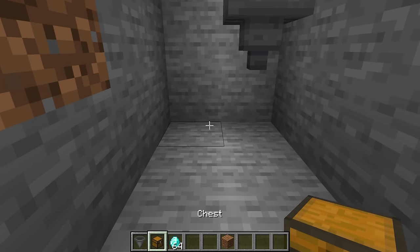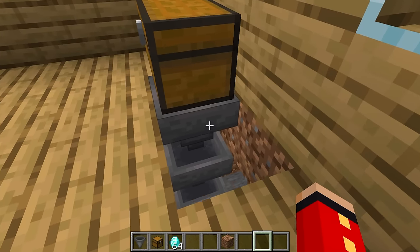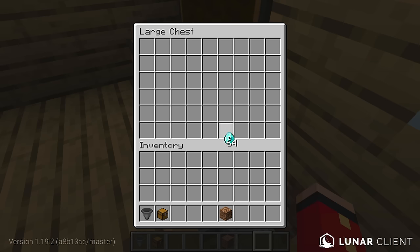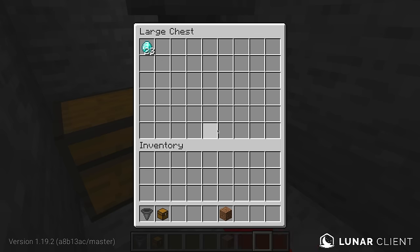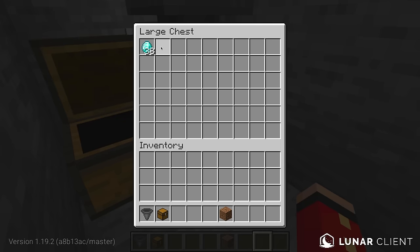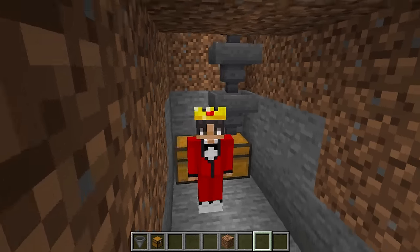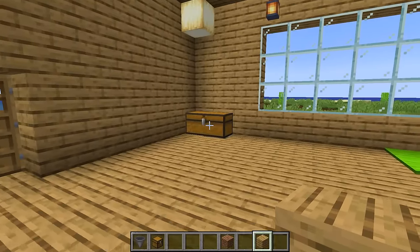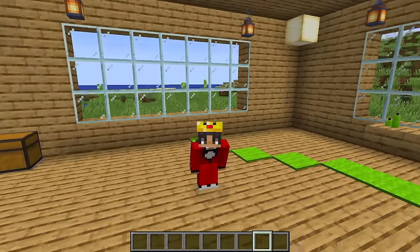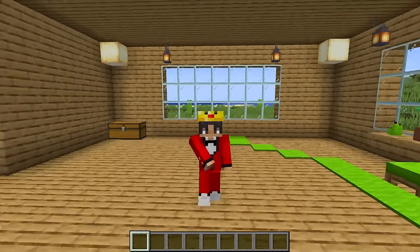And once you place all the hoppers down, you just want to put chests at the bottom like this. What this is basically going to do is whenever you put items inside of this chest right here, it's basically going to transfer all the way down to this chest right here. As you can see, there's literally diamonds spawning in every second. This is a great way to prank your friends and also steal their diamonds. So now let's see my friend's reaction to all his diamonds being gone. And if you made it to this point of the video, comment hashtag dropper — let's confuse everyone else in the comment section.